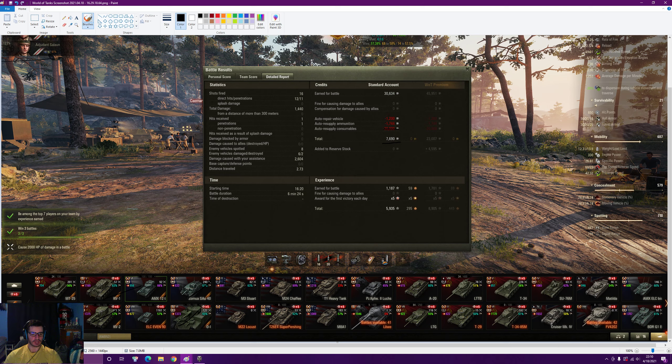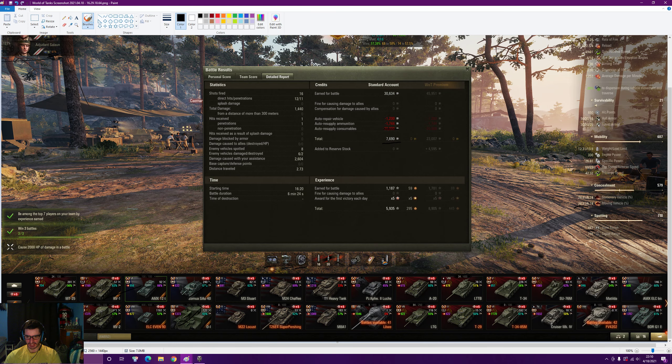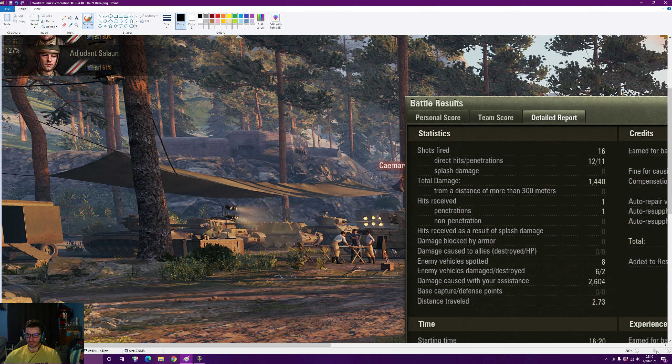Because this is an autoloader and the way you shoot causes a lot of bloom, I run the vertical stabilizer, which really helps with that — and it also helps when you're trying to come to a stop and take a shot. I run vents in the third slot, mostly also for view range to get to that 445+. The concealment on this thing: I have 60 concealment on one crew member and 61 on the other, putting us at 28.81% — let me zoom in so you can see that.